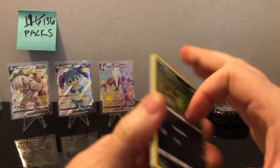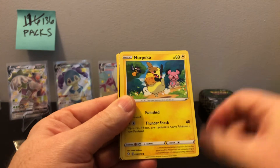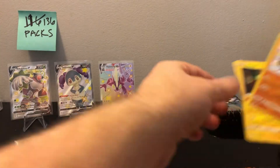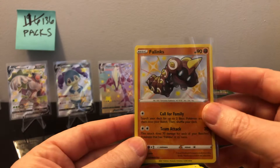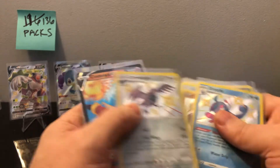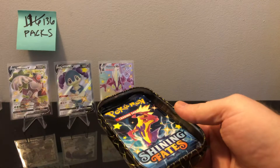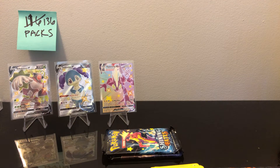Looks like we might have a V card in here — I think it's just a regular V, not the shiny one, but it's a shiny Phanpy and a Morpeko V, very nice. Just getting a lot of different Pokémon and not a lot of doubles, which is really nice. I don't think any of the shiny hollows we got have been doubles today. So okay, last tin of this third display box — absolutely just crazy crazy good.